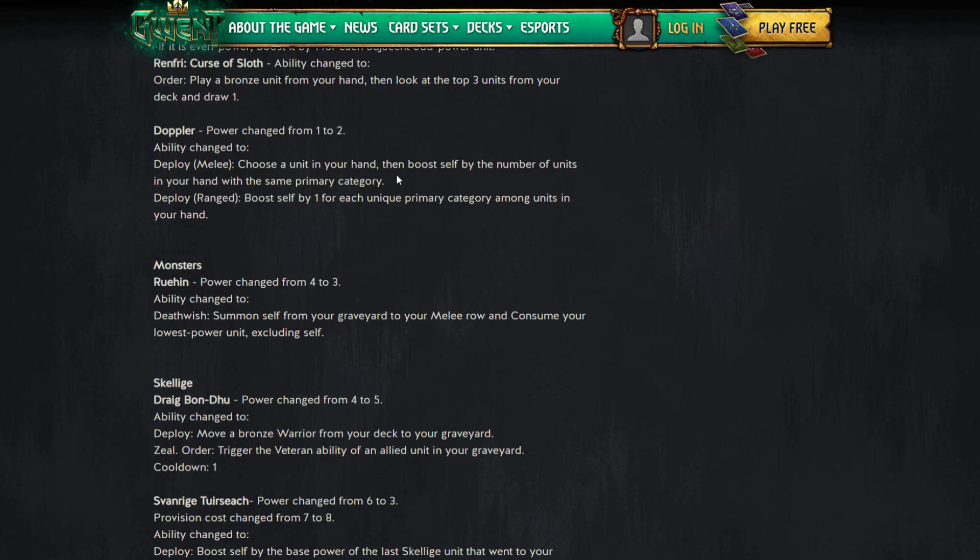There's also a ranged ability: boost self by one for each unique category among units in your hand. Maybe good in something like a harmony-style deck. The melee effect still seems better. Could Doppler become a Renfri card? Renfri Nilfgaard is like 95% humans — maybe you slot this in instead of something like Spotter. The Doppler change is definitely better overall.